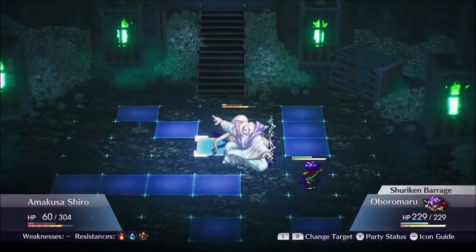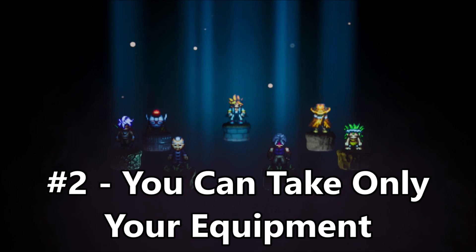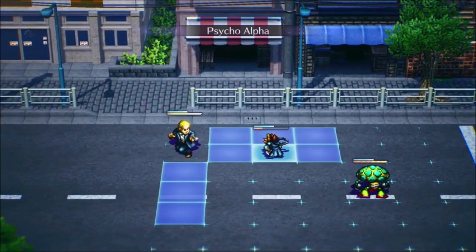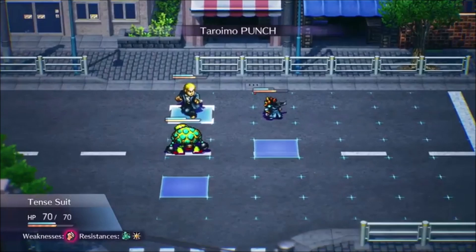You can bring the medicine box with you to the final chapter, but only if you have it equipped on Boro as an accessory, which brings us to number two: only what you have equipped will go with you to the final chapter. While you should obviously poke around to get enough items and equipment to finish each chapter, don't obsess over it, because everything in your inventory will vanish whenever you get to the final chapter — that is, except for the clothes on your back.